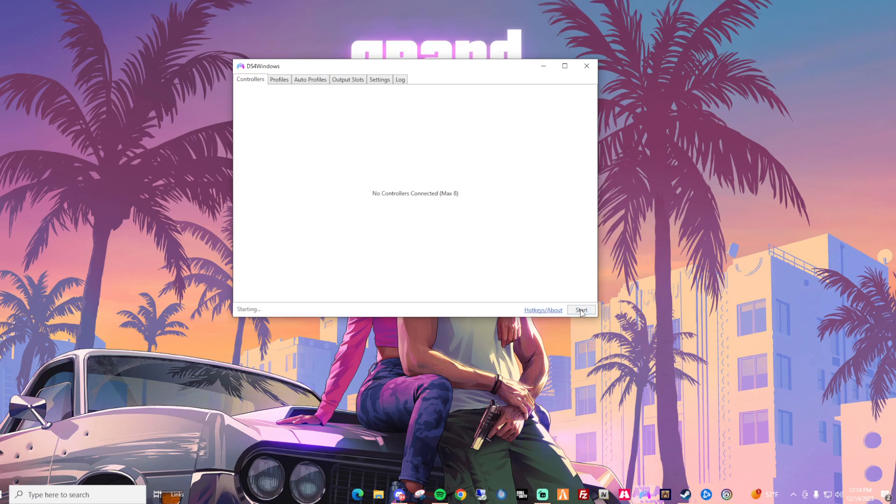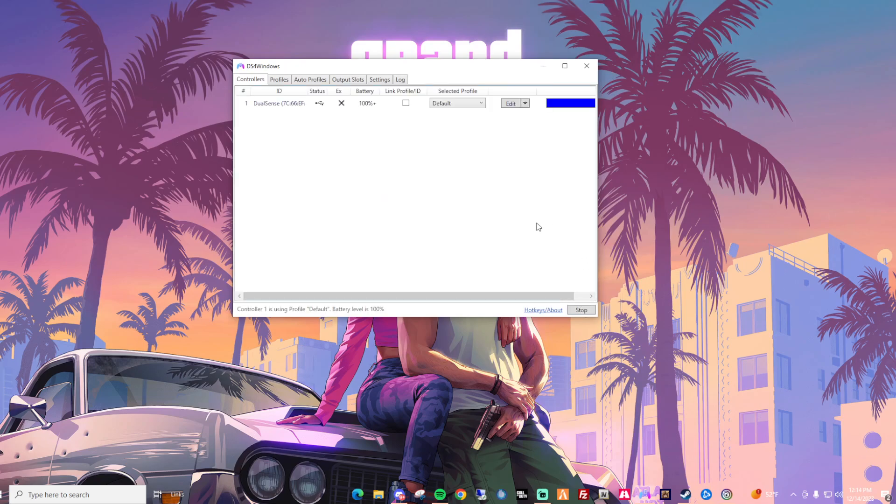It's going to automatically start and it's going to pull up the controller that you have plugged in. You can do the Bluetooth stuff if you want — if it's an Xbox controller, I'm sure you can Bluetooth it just fine. But honestly, if it's a PlayStation controller, just plug it in. I'm just going to be straight up: just plug the damn thing in.